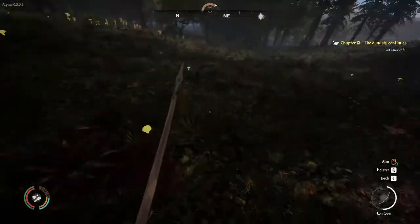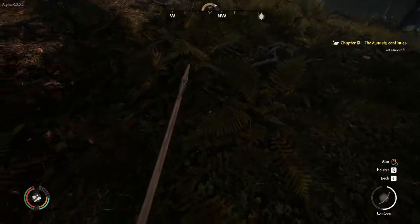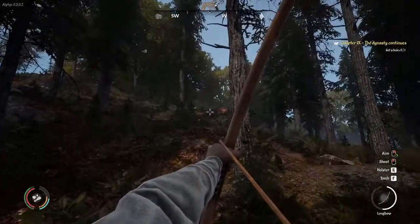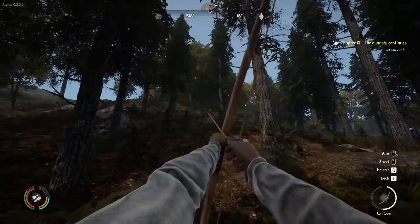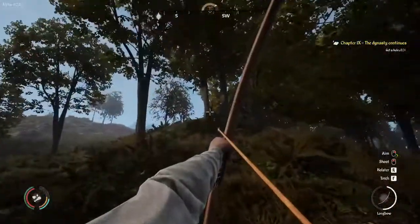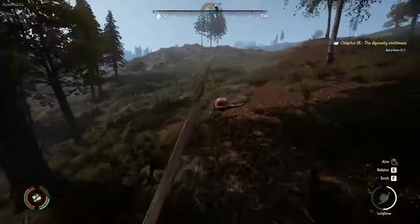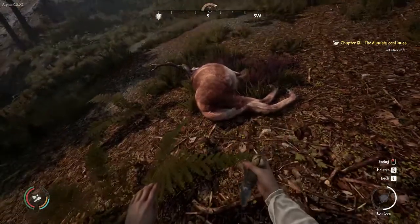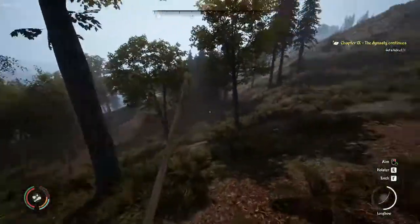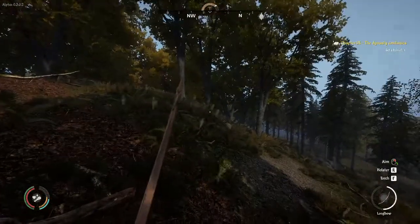One. Two arrows broke — nope, there's one right here. Right in the face — I'm not going far. Got him on the move from the side. I'm thirsty but I'm not going to pass out. Got a couple of arrows out of that. Good. Where did that other one go? It's coming towards me and away.